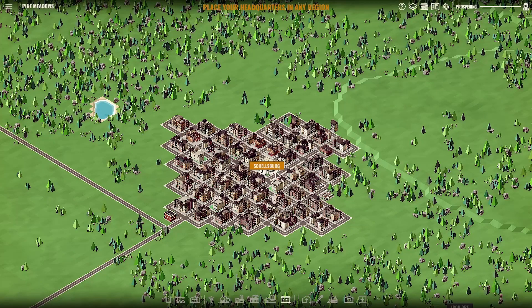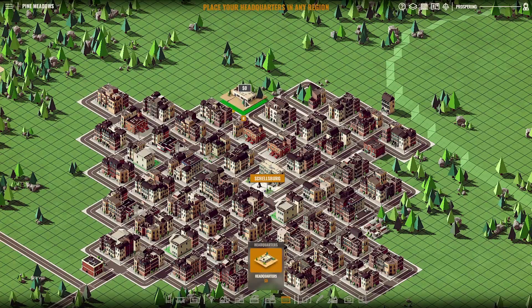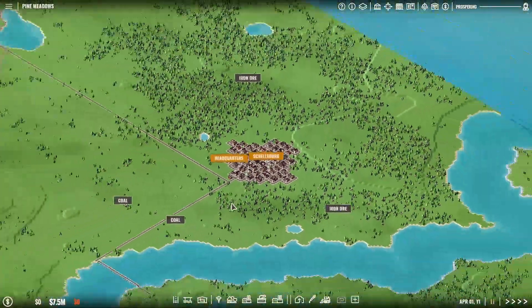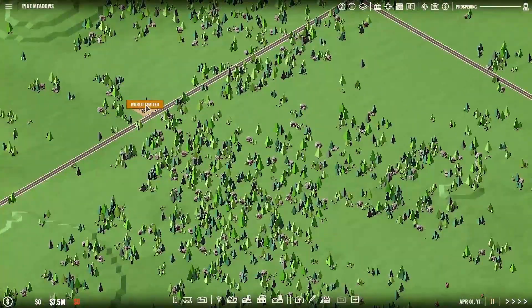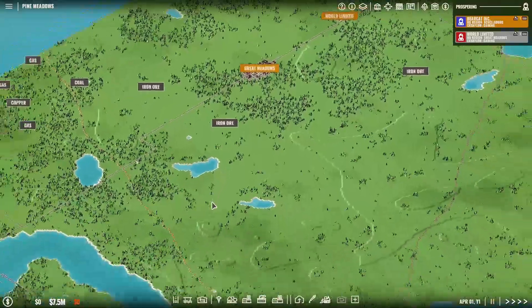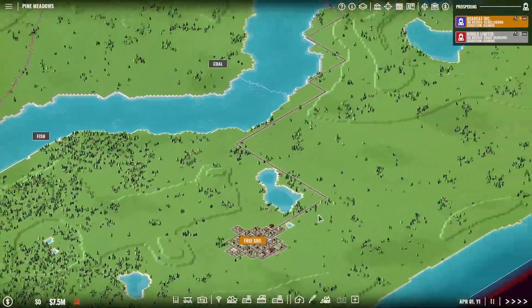Step one is you find a map and seed that has good synergy of things you can do — easy things to make money with. Then the first step is you have to place your headquarters. You come down to your administrative buildings and drop in a headquarters building somewhere. I like to find a good spot. There we go — that one sits in there. That's my headquarters. Now, there are other towns nearby. There's World Limited — that might be my competitor. It is — he's in Great Meadows.